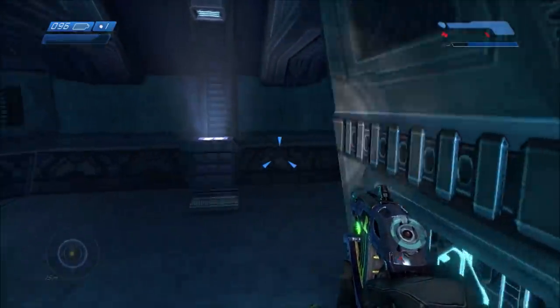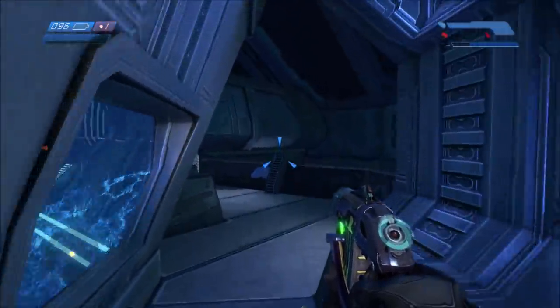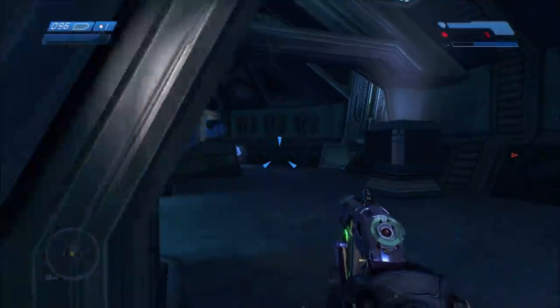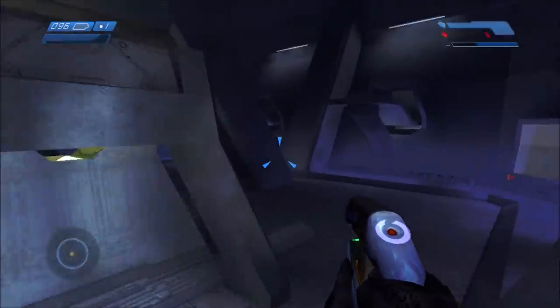This is a fairly standard, generic room from Two Betrayals. As I've said in previous videos, this map is like a maze — the whole mission is a maze — and there are a lot of rooms that look very similar to this one, making it hard to find your way around.